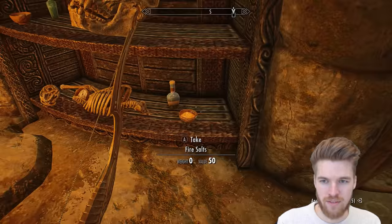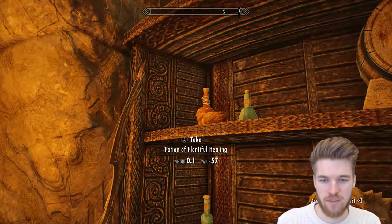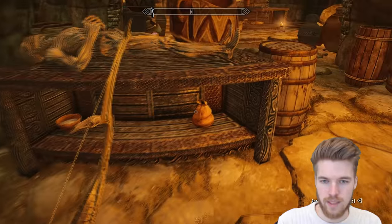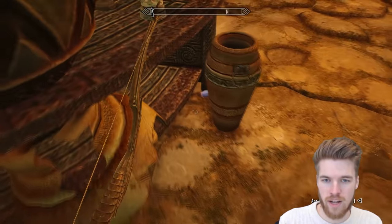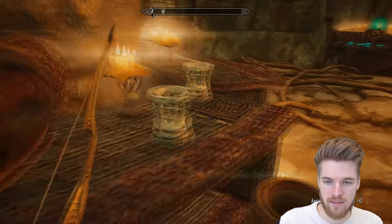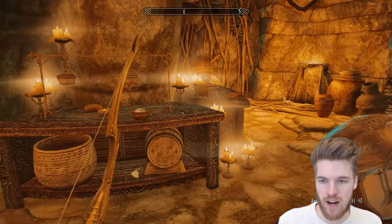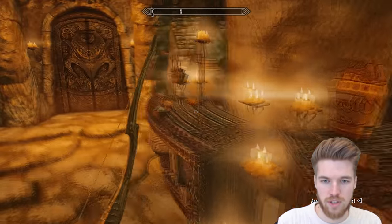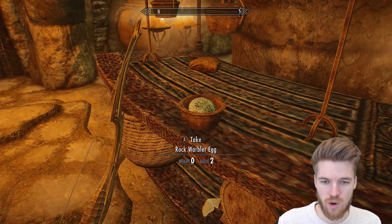Healing potion and fire salts — Anska will want these. There's also a coin purse here so make sure you grab that. There's also frost salts and more fire salts. And there's a rock warbler egg.